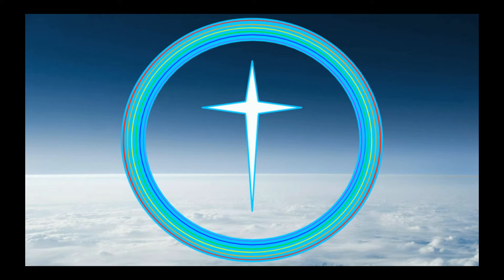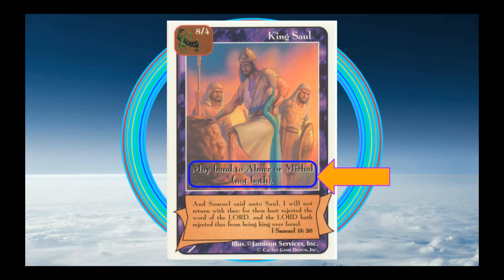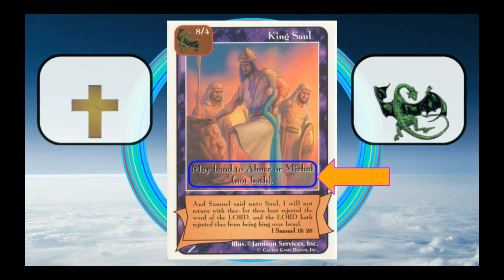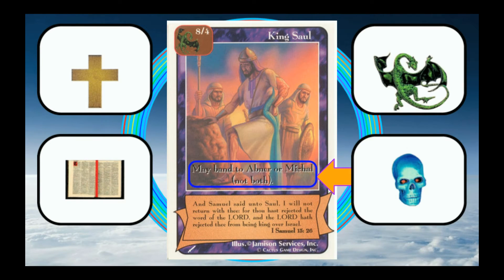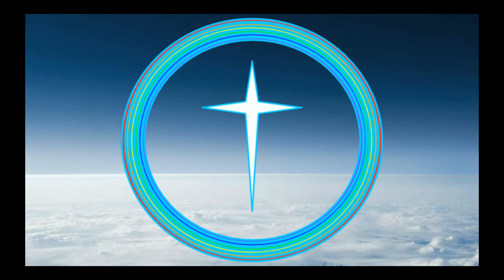Did you get all that? Good, because now things get complicated. While this is how battles work in Redemption, it's also kind of not. Every card that we've looked at so far has been missing something really important: special abilities. Special abilities are additional text found on almost all cards in Redemption that greatly affect how a card is used. Anything can have them — characters, enhancements, even lost souls. While numbers do have an important effect on battles, the outcome is usually decided by special abilities.